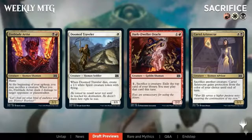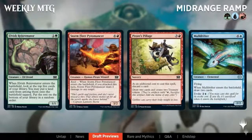Moving on to the wedge archetypes. Mardu is a sacrifice deck, which really fits Mardu — you often see black-white or red-black sacrifice. You've got things like Doomed Traveler which is a fantastic card to sacrifice, Cartel Aristocrat as a free sacrifice outlet, and Dark Dweller Oracle printed at common for the first time, which will make pauper players happy. Sacrifice kind of works alongside the Grixis graveyard stuff and I think it can work really well.